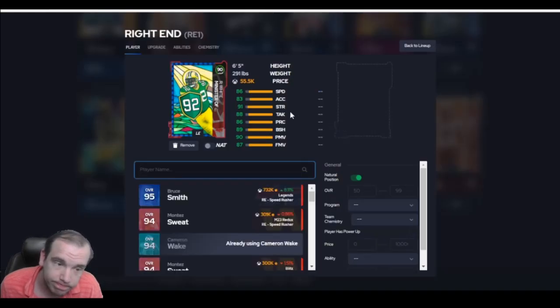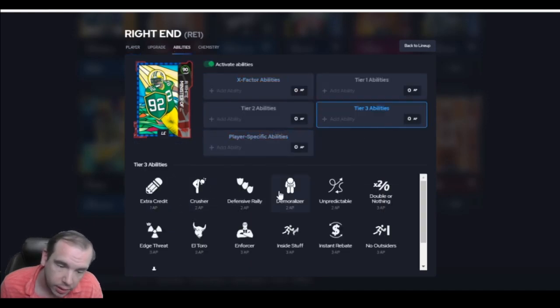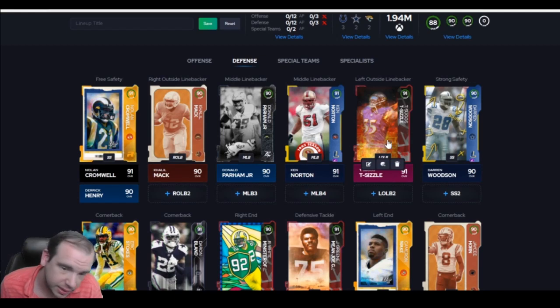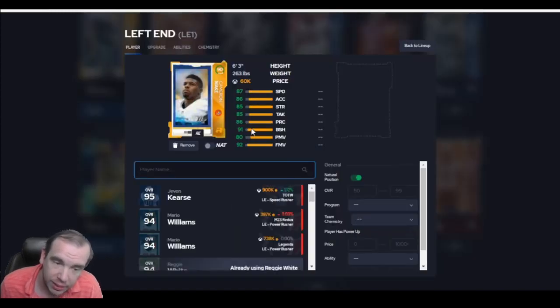How about the Minister of Defense? He has block shed to 90, he gets finesse to 90. This card plays better than his stats. You can get some pretty good abilities on him — he gets double or nothing, he gets edge threat. These players have good traits. That's why I picked him. It took me a long time to decide. Sugg's traits are crazy, so is Mack, so is White. And Wake — I like him. Helping against the run with over 90 blocks, it helps. And over 92 finesse is pretty nice. He's fast. For only 60k, it's not bad.